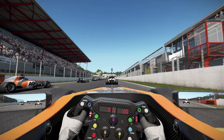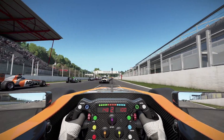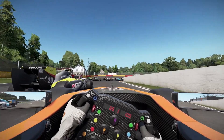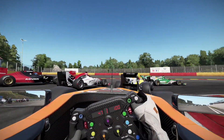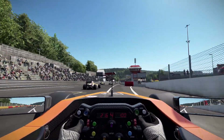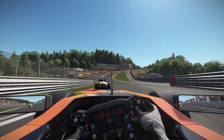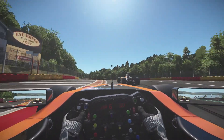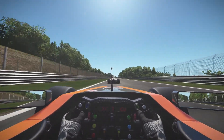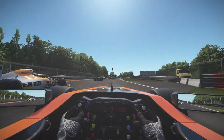Here we are at the Circuit de Spa-Francorchamps, starting at the back of the Formula A cars, as the lights go out for this seven-lap race. Struggling to get away, dealing with wheelspin on these cold tyres, taking the inside line on the approach to La Source, passing the car on the left as we come into the braking zone for this incredibly tight corner. Now coming onto the descent down the hill to Eau Rouge and Raidillon, moving to the right to squeeze past the slow car on the left, getting into the slipstream of the car in front. Opening DRS and deploying ERS to try and stay with the car in front as we fly down the Kemmel Straight.